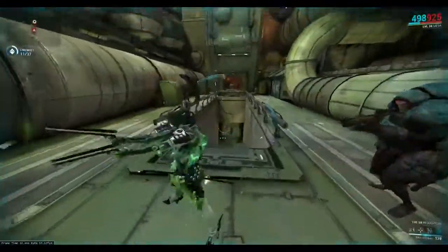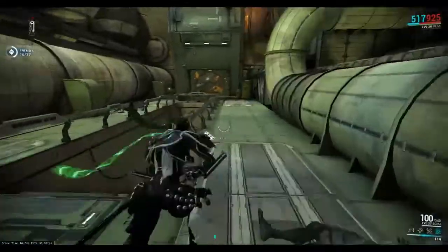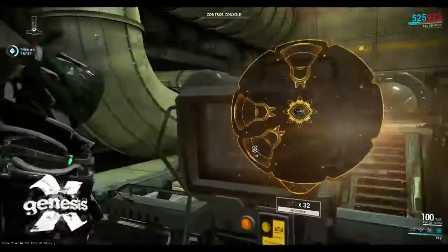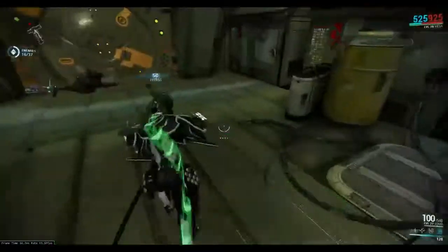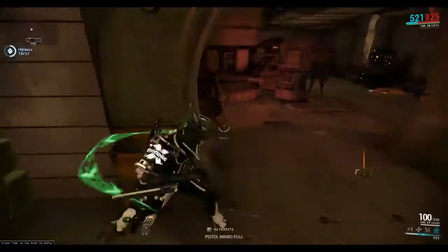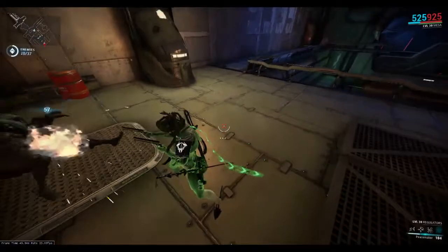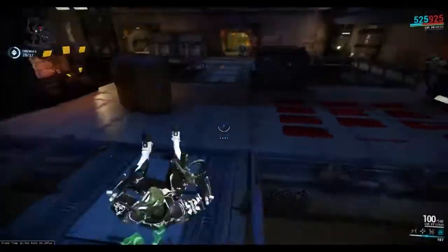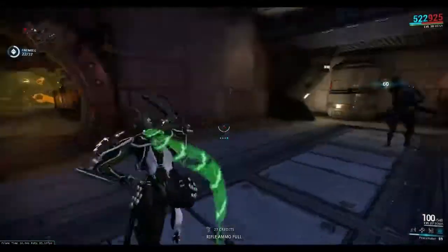Now we're going to show Peacemaker. That is Peacemaker — this is possibly my favorite ability in the game. So we're going to hack this console — smash the space bar, basically. Welcome to Grineer hacking; they're not very advanced. Peacemaker: 100% aim accuracy. Again, very amazing move. It can be used in short distance, long distance — it's pretty fun. You don't necessarily even have to have them on camera to get them.